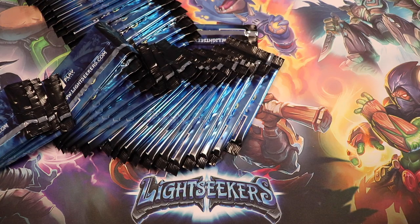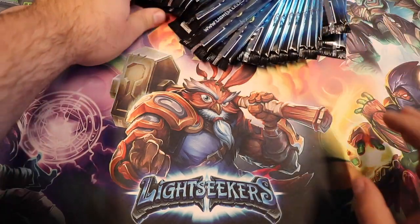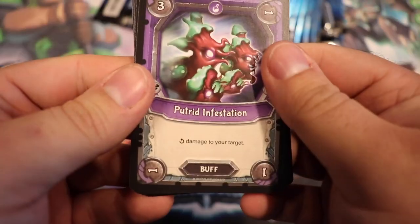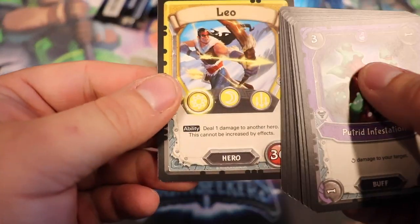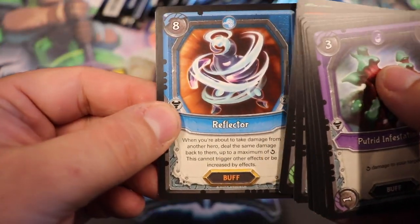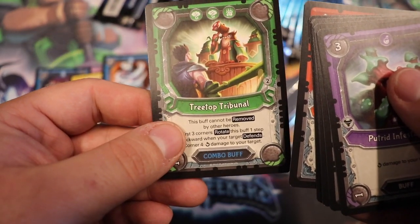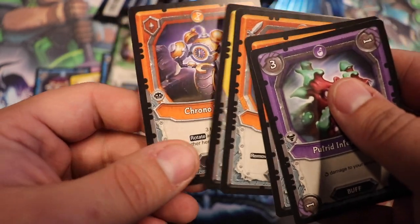Oh man, dropped one — but that'll be the last pack we open. Oh, dropped a few more, this is not going well. All right, pack one. Our foil is a common Thunderslug, then we got a hero — hello there, Leo. Our rare Reflector, uncommon is a Treetop Tribunal, another uncommon is Crystal Maze, and then the rest are all commons.